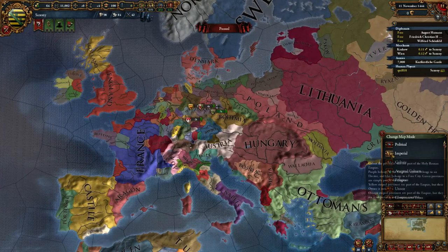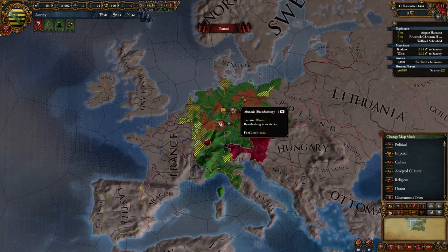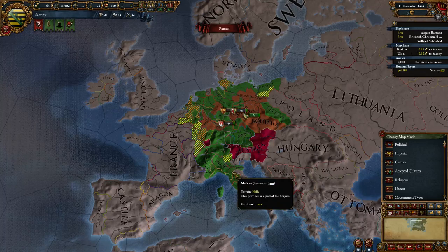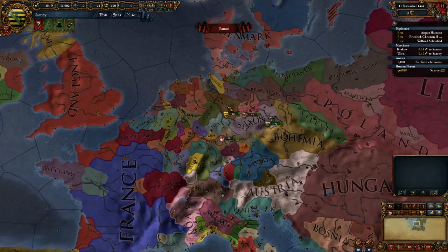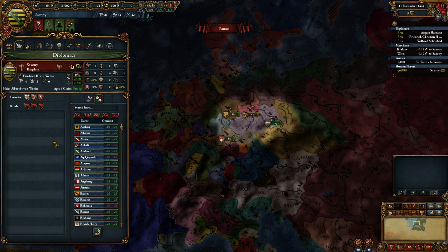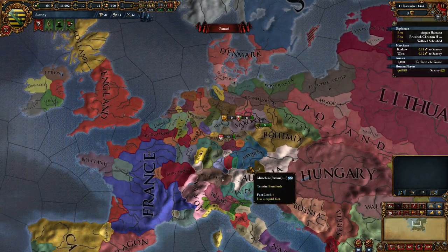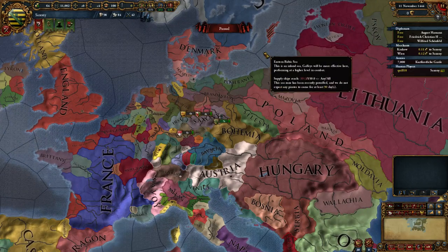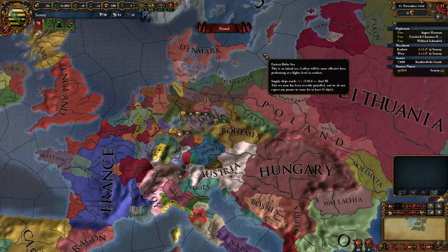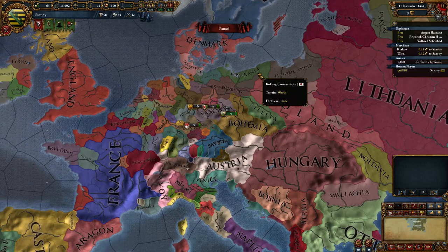The Holy Roman Empire is basically an area that covers sort of Germany and then some. All the various colored bits you see here are part of the empire in some way. The Holy Roman Empire is a collection of otherwise completely normal independent nations. Like Saxony over here — it starts with no relationships whatsoever. It's just a normal country, just like any other in the game. They just happen to be organized underneath this Holy Roman Empire.